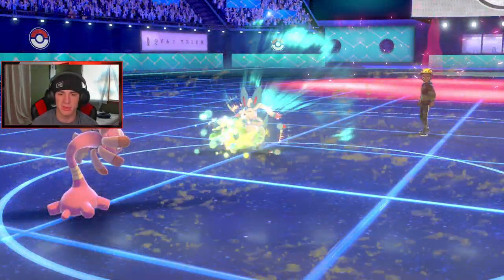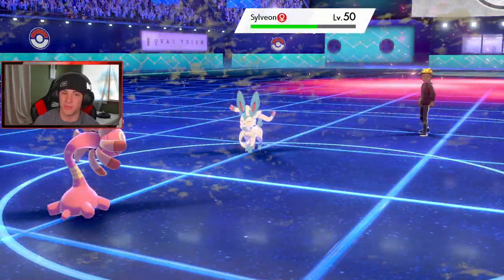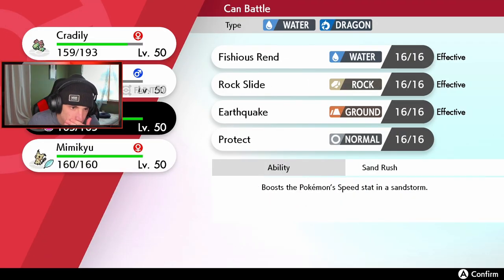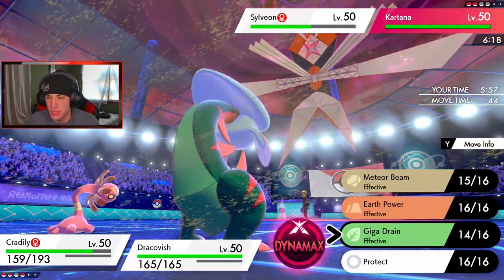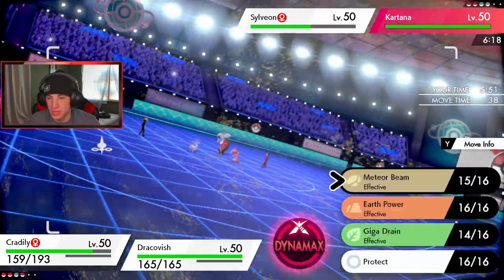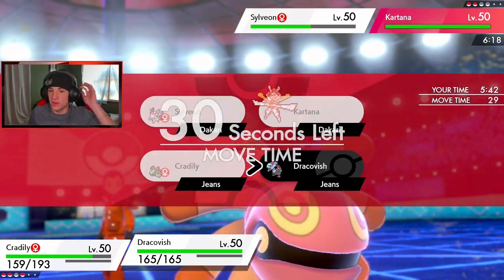Cradily is an absolute special defense tank. Tailwind ends, the sandstorm buffs are popping. I do have Protect on Dracofish, which I really like. I'm going to save my Dynamax for Mimikyu — that's 100% the play. One turn left in Tailwind. I think I protect Cradily this turn. I could double protect or just keep throwing Giga Drain damage on Sylveon and protect Dracofish, then go into Fishious Rend.